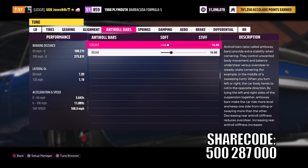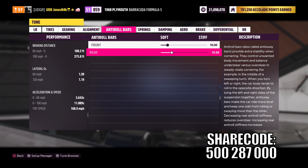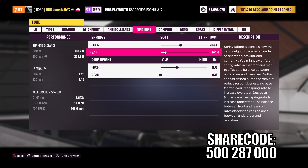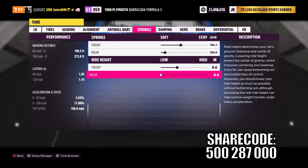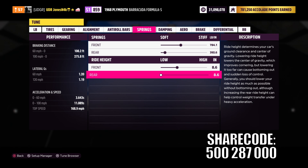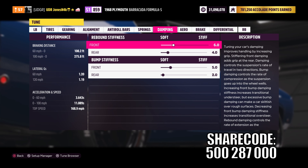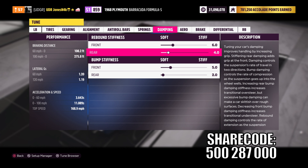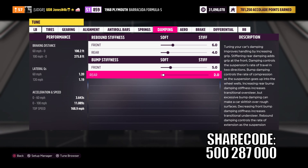For the roll bars, we're running 10.5 in the front with 15.5 in the rear. For the springs, we're running 784 in the front with 392 in the rear. For the ride height, the front is raised up to 8.6 and the rear is down as low as it can go to 8.6, leaving the car level. For dampening, we have 6.0 rebound stiffness in the front with 4.0 in the rear, and 5.0 bump stiffness in the front with 2.0 in the rear.